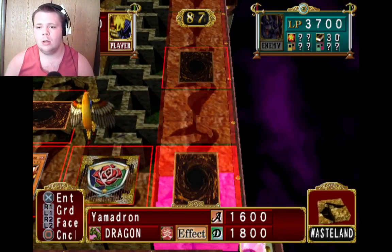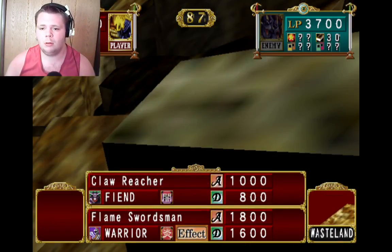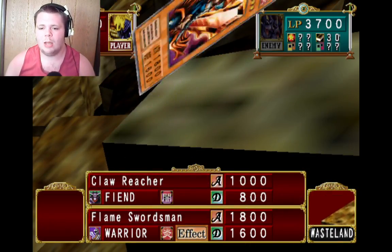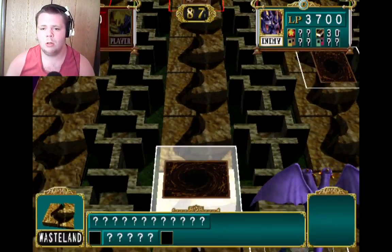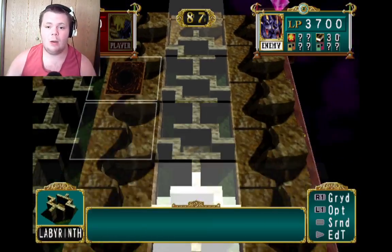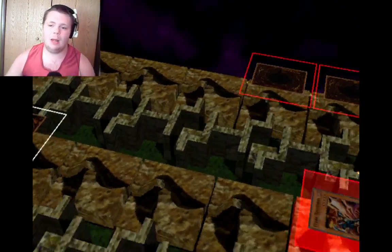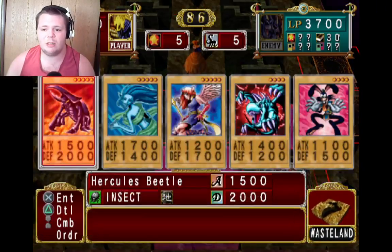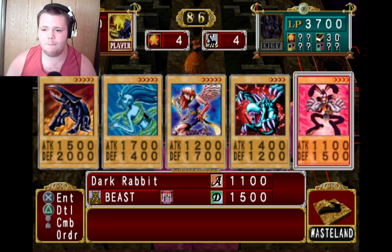Let's move this up. That's giving me a serious advantage against these dinosaurs. I'm not sacrificing my Flameswordsman just for someone stronger. Gamma Dragon is actually a good one because it helps power down his dinosaurs. Dark Rabbit — yeah, he's a toon. He's a beast.